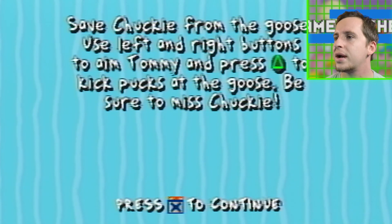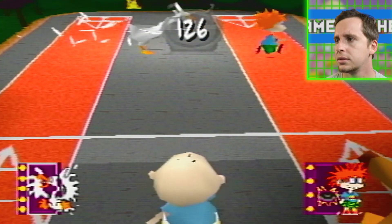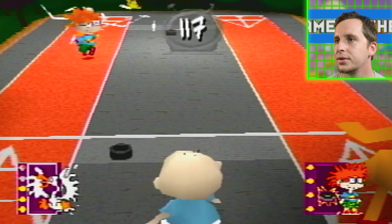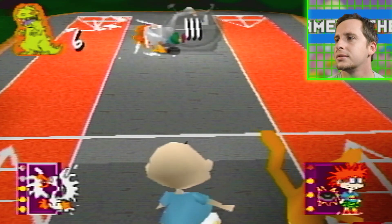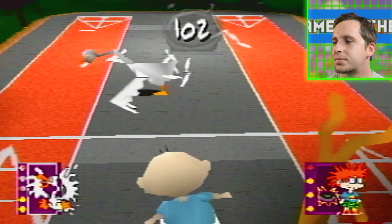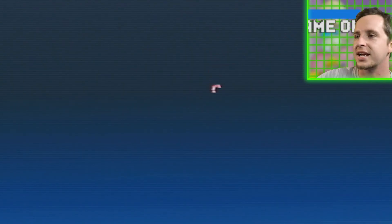Save Chucky from the geese - use left and right buttons to aim Tommy and press triangle to kick pucks. So we're playing hockey against the goose now? I'm chucking pucks - you leave Chucky alone! Leave him alone! Did I just hit Chucky? I'm just trying to hit the goose. Chucky, stop running around the shuffleboard court. Let me just peg this goose - just run to safety. I think I just got to hit him one more time. There we go. Suck it, goose with teeth.